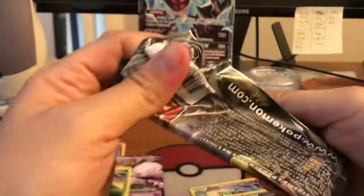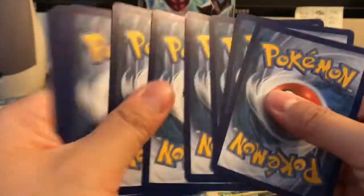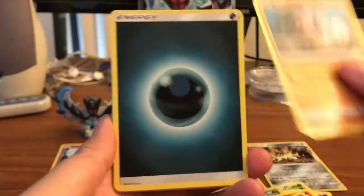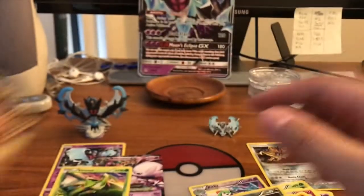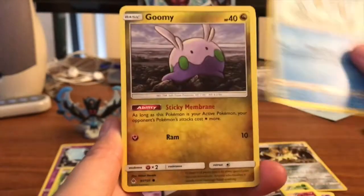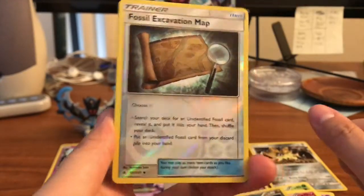Going into our Forbidden Light packs. Here's a code card. We got a Froakie, Croagunk, Litleo, Skrelp, a Rockruff, Dark Energy, Dedenne, Gogoat, an Unidentified Fossil, Fennekin, and a Florges — regular rare. Here's the second Forbidden Light pack — here is a code card. We have a Skiddo, Furfrou, Honedge, Bergmite, Goomy, Fire Energy, Hawlucha, Unit Energy, Brock's Fossil Excavation Map reverse, and our rare is a Torterra — regular rare.